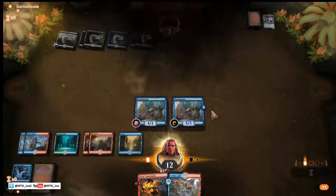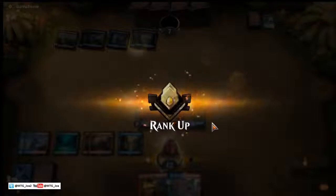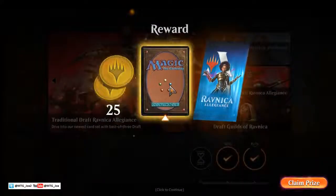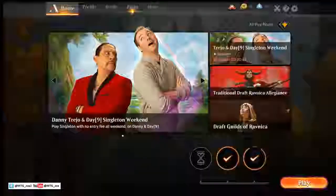So it was a good showing for the deck. We didn't really get to cast the Krasis here, but I feel like just having the option there was pretty good. I think this deck is matched up pretty well — needed that for White Weenie, needed that against the Sultai mix. We'll come back with another match in a separate video. Make sure to like, comment, and subscribe. Thanks and have a good one.